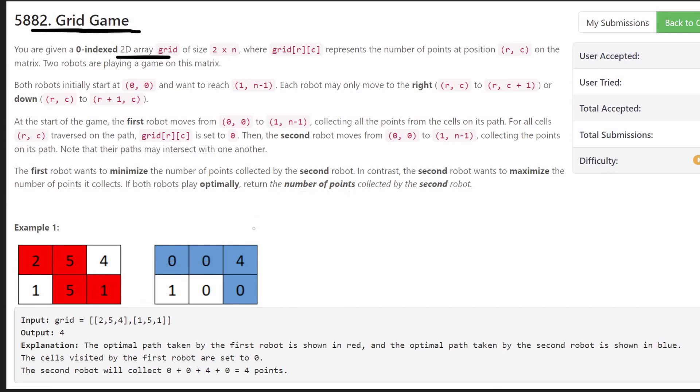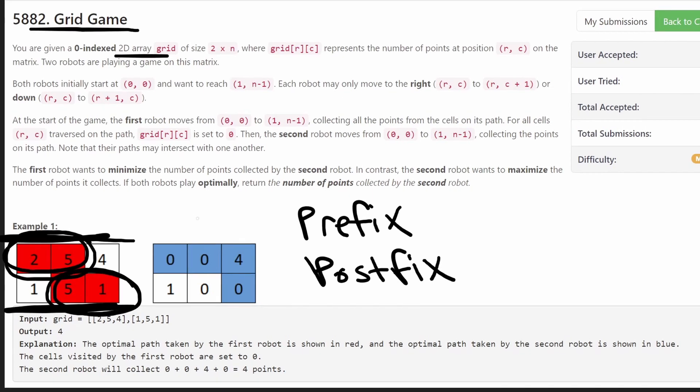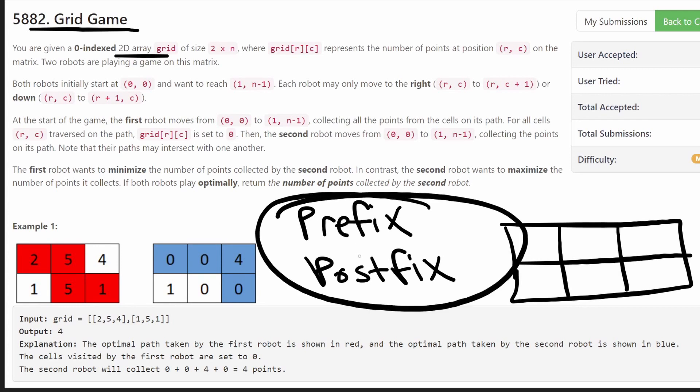This problem isn't super difficult, but there are some definite tricks you really need to understand — specifically prefix and postfix sums. The reason is that both robots travel in paths where in the first row they'll have some prefix of the first row, and in the second row they'll have some postfix of the second row. We can go through every single path the first robot could take in O(N) time if we calculate the prefix and postfix sums, which is pretty easy to do.